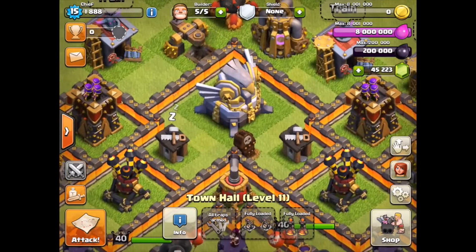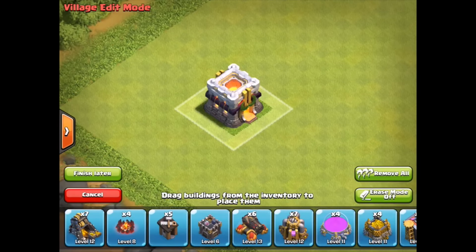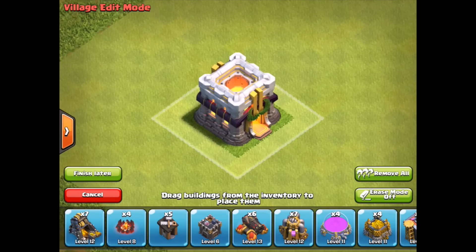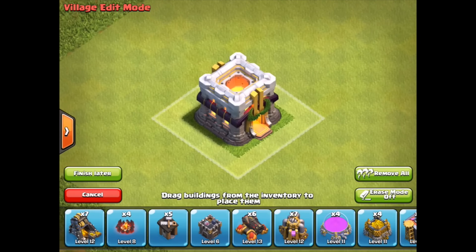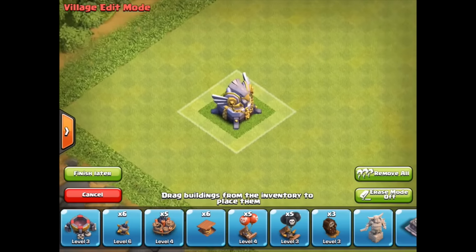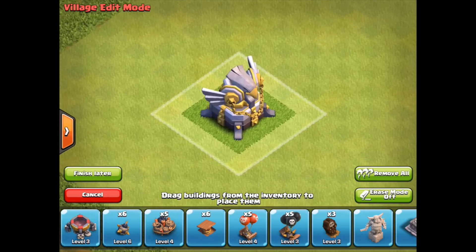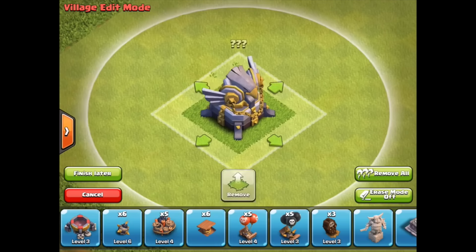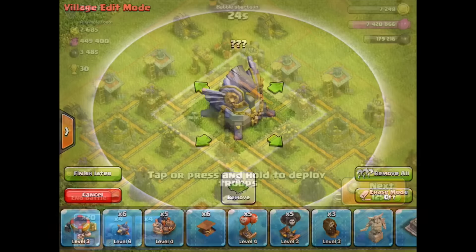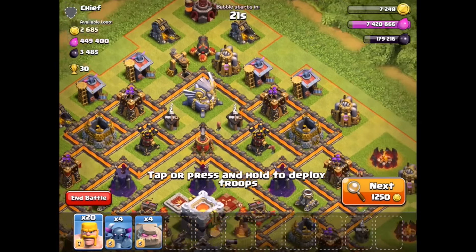Look at that new defensive building — it kind of looks out of place with the Town Hall 10, but it's going for an ancient sort of feel. This defensive building is going to be sort of like an Inferno Tower. This is a close-up of the Town Hall 11. We did not expect Town Hall 11 to actually be coming. This is the close-up of it — it looks absolutely epic. It has question marks above it because we don't know the name of it yet.